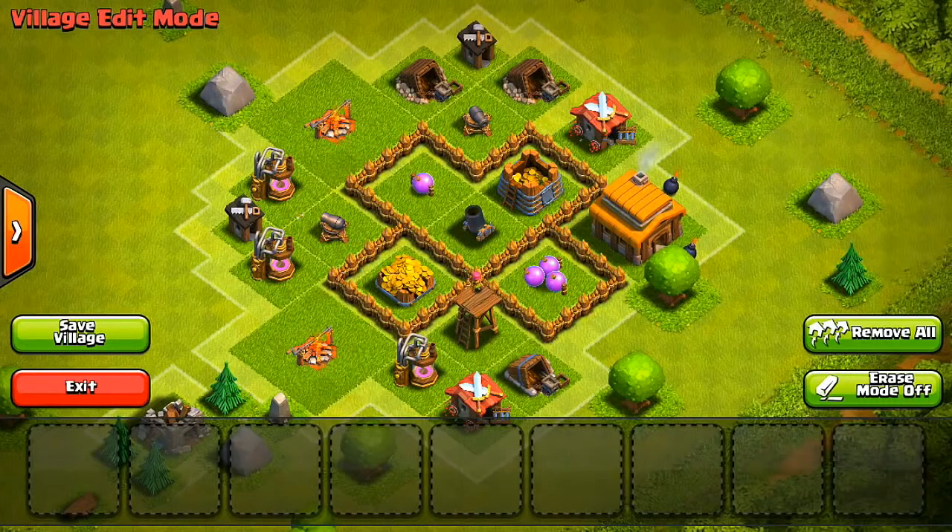I feel like that'll really help out against certain attackers. They're going to have to fight all the way through, take care of those mines and pumps, take care of the cannon, then try to break through the walls to get to my Storages. I'm hoping this will hold up at Town Hall 3, and I'll keep you guys updated with some defensive replays probably in the next episode.